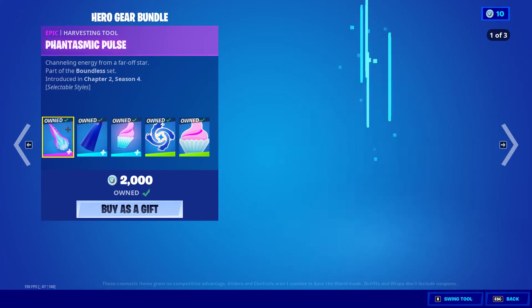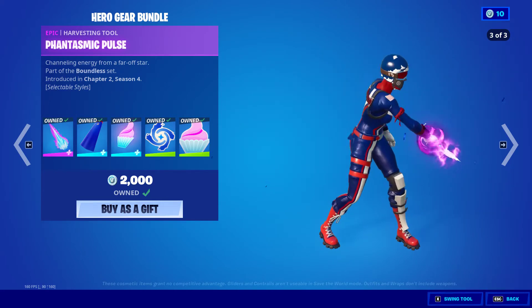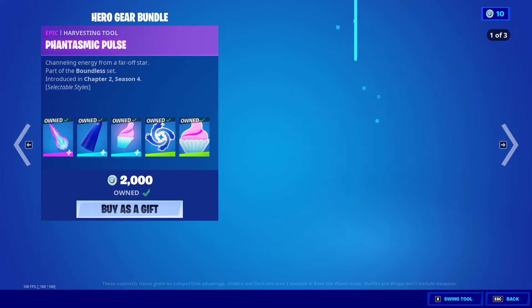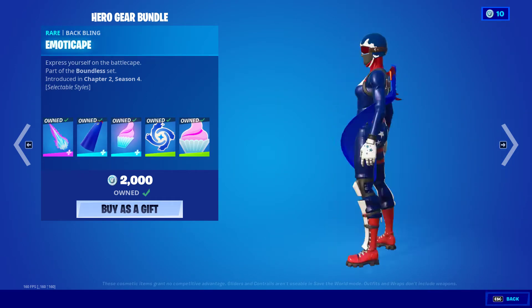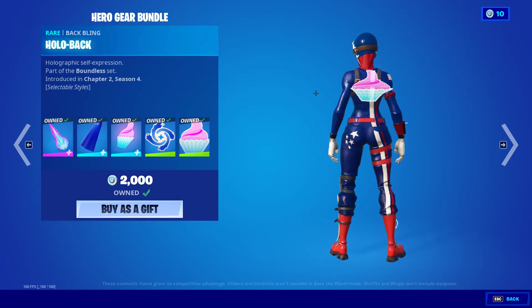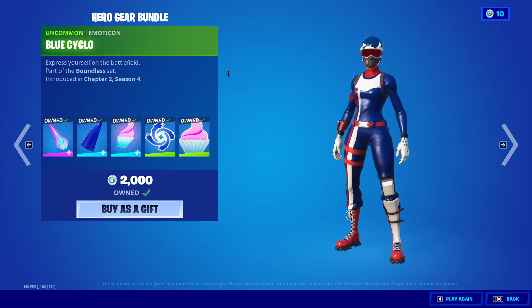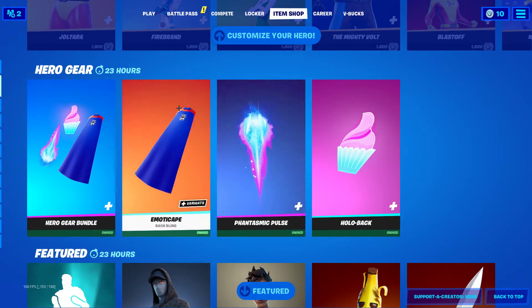Next we have the Hero Gear Bundle, which comes with the Phantasmic Pulse, which has three styles. Then we have the Emotic Cape — it's like glitching, but yeah. Hollowback Backblink, Blue Cyclo, and the Cupcake. Think of everything individually.